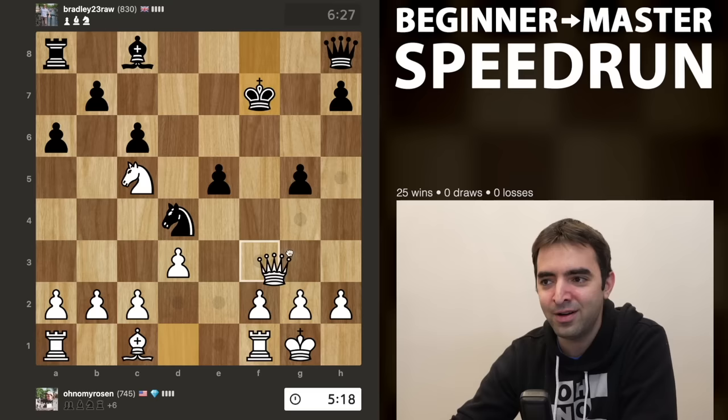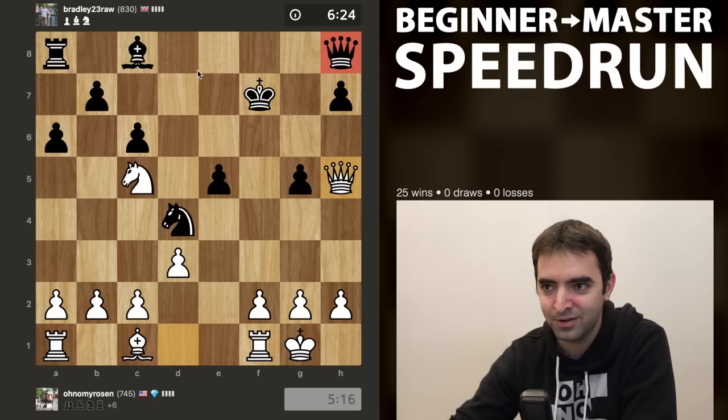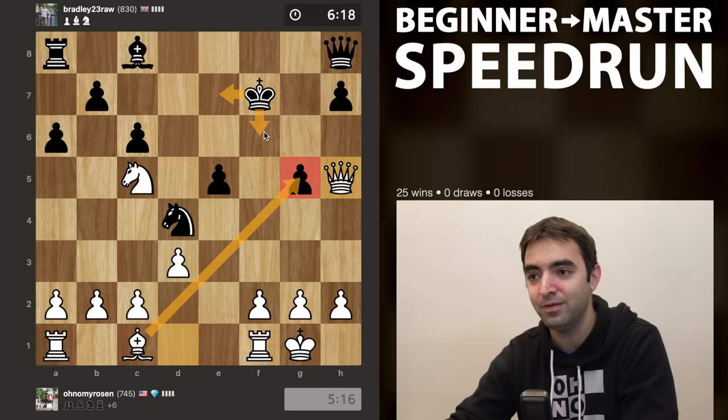Now I think it's time to play queen h5, start harassing the king. The queen is now cornered, these pieces still undeveloped. Bishop is ready to come in, most likely with check. If the king moves to e7 or f6, the king could try and retreat to f8.